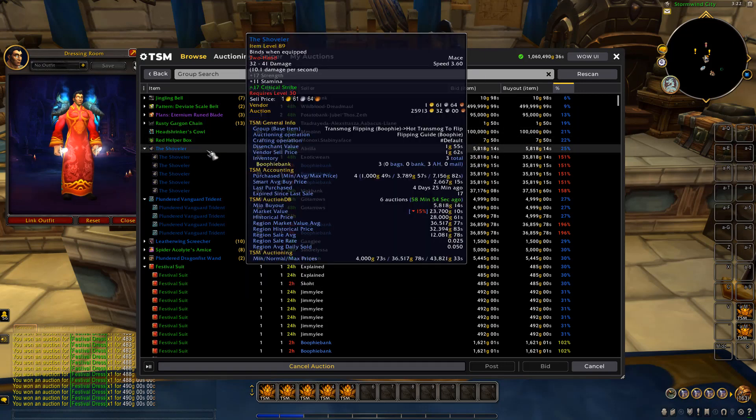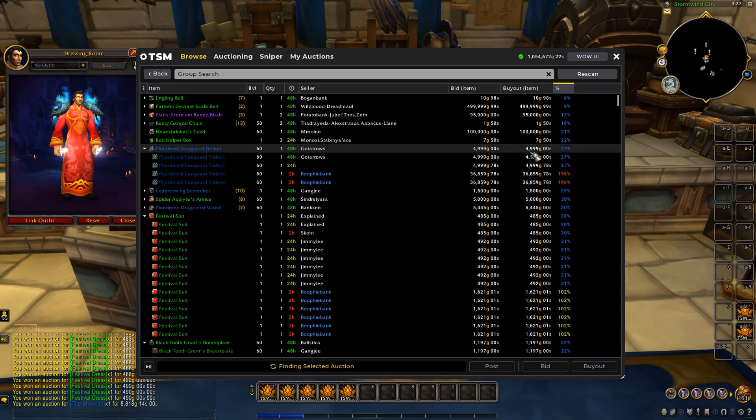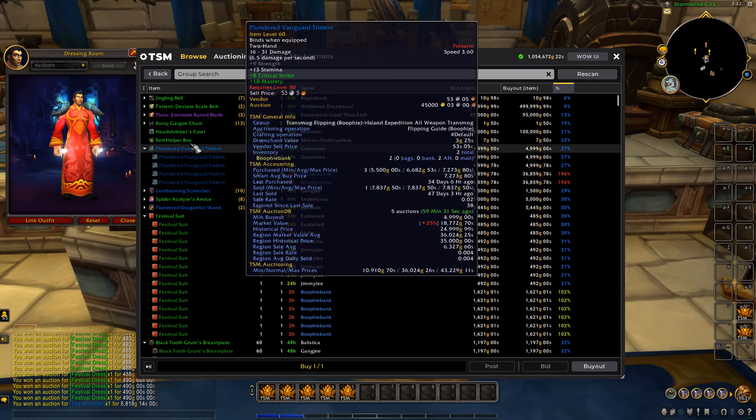Last episode we bought the Shoveler — we bought four for a smart average of 2.6K. There's one listed right now for 5.8K. We're going to buy that up and relist at the next highest price. There's a listing expiring in two hours, so we'll undercut that guy by posting at the same price of 35K after his listing, which means ours will be the first to sell.